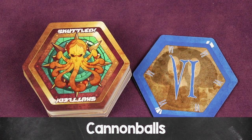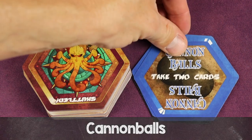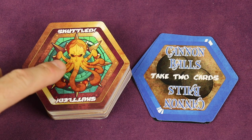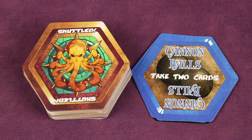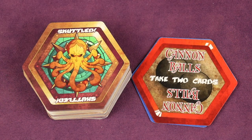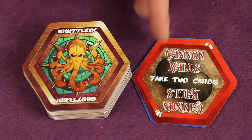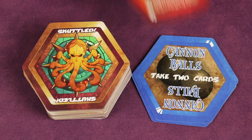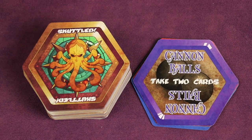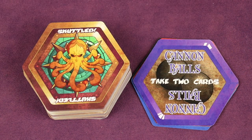If someone plays a blue cannonball card, the player next to them must take two cards from the top and that ends their turn. However, cannonballs can stack — the player who was about to draw two cards might instead have another cannonball card and, since it's the same card type, they can stack it. This means the next player has to draw not just two but a total of four. And if that player also has cannonballs, the next player after them would have to draw six, unless they can stop it.